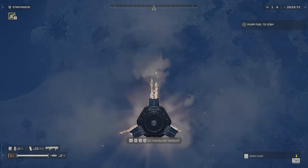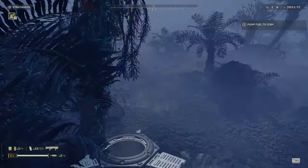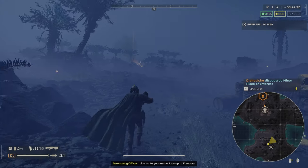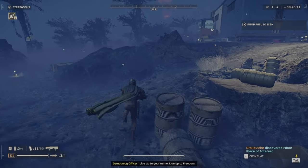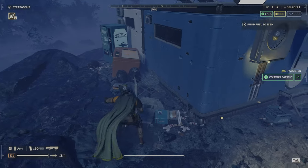Once you've landed on your planet of choice, you're going to have to check your map for minor points of interest. The one you're looking for is going to look something like this. I got really lucky on this map — I spawned right next to it.